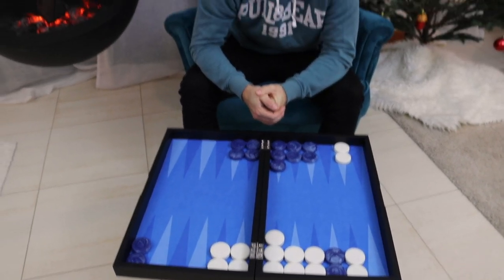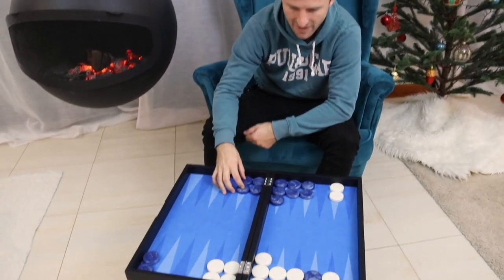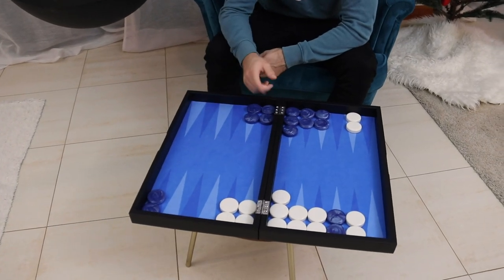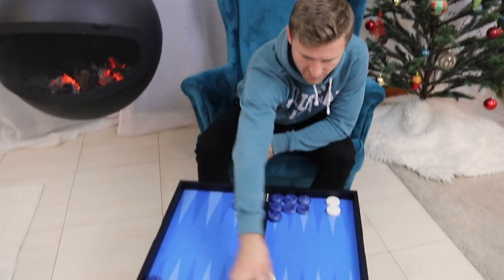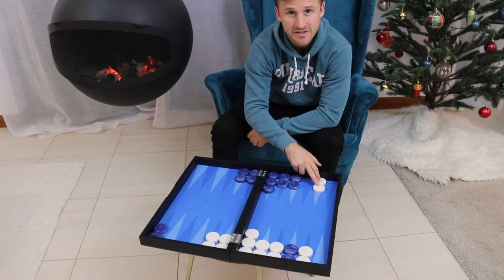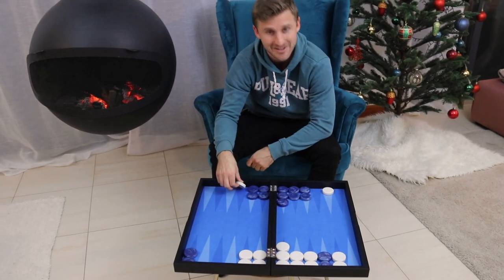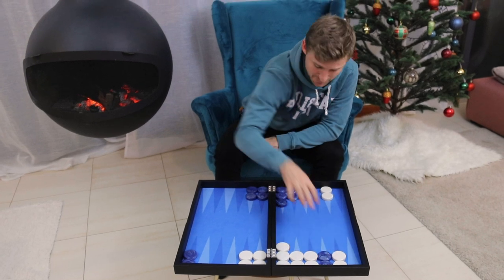The first thing that matters in a prime versus prime is the structure. Whoever has the stronger structure has an advantage. Here blue has a pure five prime, and so does white, so the structure is actually the same. However, white's five prime is blocking two checkers that have an anchor on the edge of the prime — they have daylight and can jump out directly with a six. Blue's two checkers don't have daylight; they need to creep up with a one first. So blue's prime is much more effective, giving blue a big advantage.